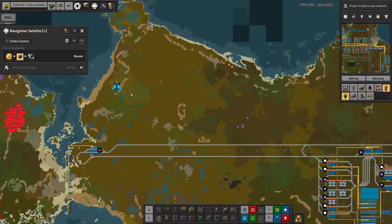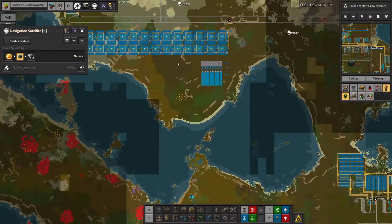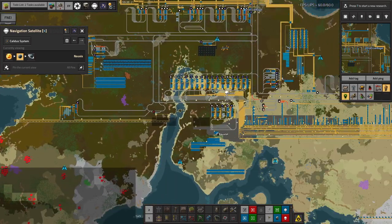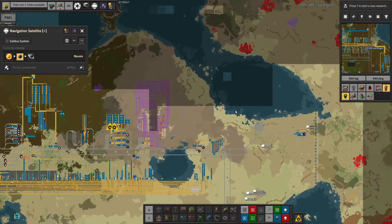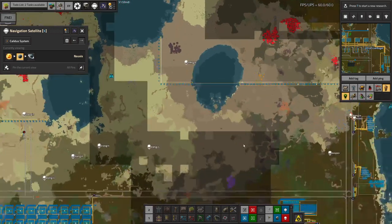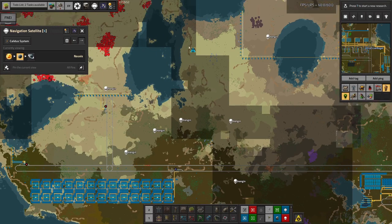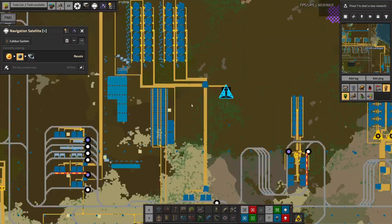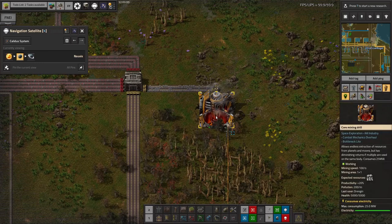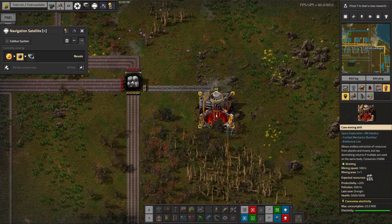The other thing we could do is set up some more core mining. There are a few core seams left, and now that we have unlimited power we could just copy these systems as much as we need. The formula for core mining is: you multiply by the square root of the number of drills. So the more drills you have, the more you get in total, but the less you get per drill. Setting up some extra little core mines on those would be a good idea.